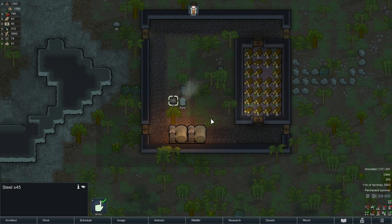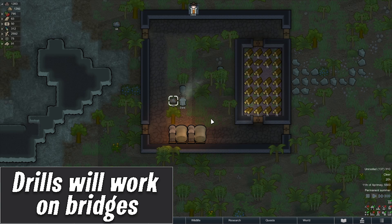Please note that resources found in deep water cannot be extracted, so that's always a shame. There are limitations to where resources spawn on the map — some areas you just can't get to.